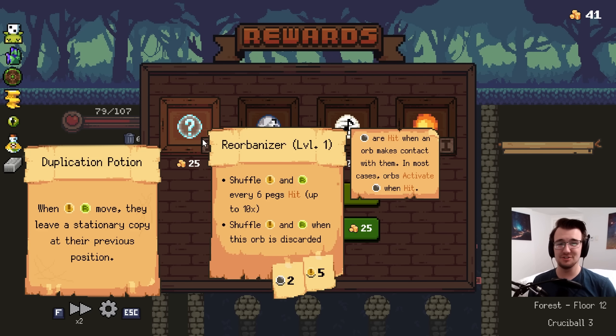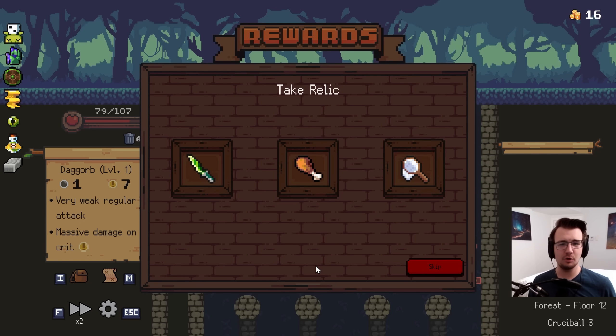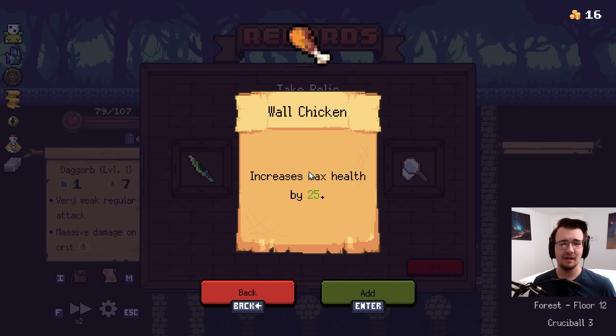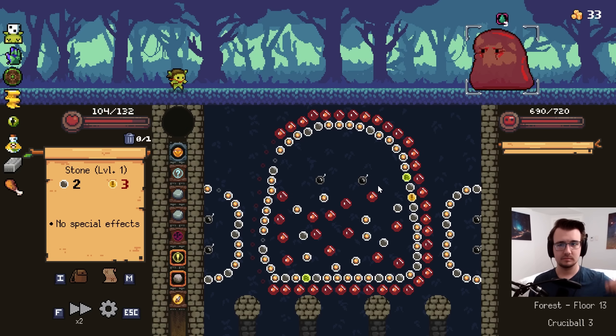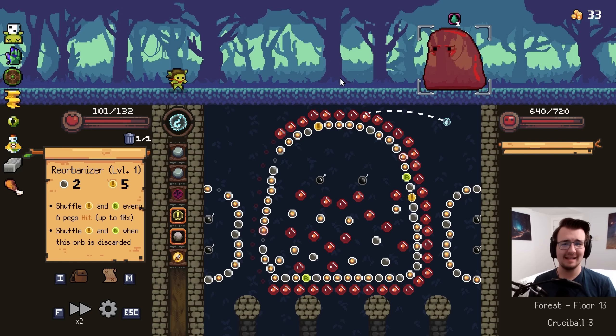I have Duplication Potion. Reorbitize is really good with it. I'll take it. I don't think I'm getting the coin synergy here. Out of these? I'll have enough refreshes. I'll just take 25 max HP. I actually have coins for Spintrust Payment to do something - too bad it's not enough. Reorbanizer is where it's at. Show me all the crits you can possibly muster.